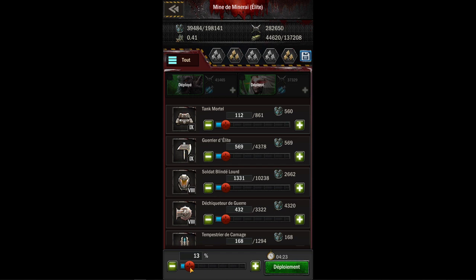Honnêtement, avec déjà tout ce qu'il y a dedans, voilà le nombre d'unités que j'envoie, la capacité de ma flotte, et la capacité actuelle de la mine quand j'ai cliqué. Ça sert à rien de monter à 137 ou plus, vous ne récolterez pas plus vite, vous récolterez à la même vitesse.